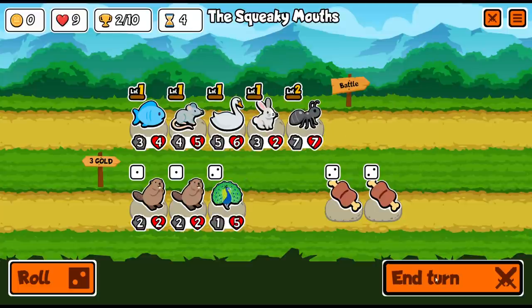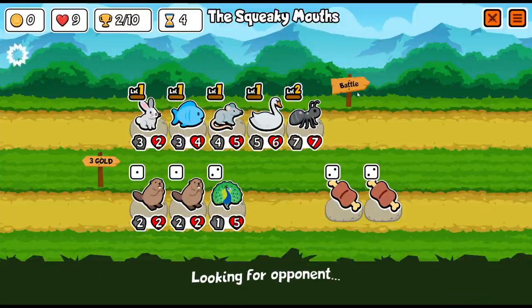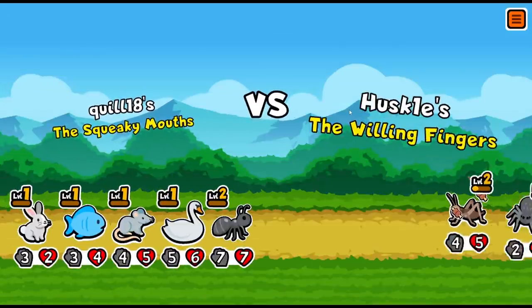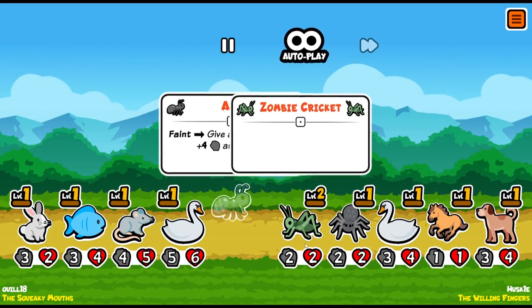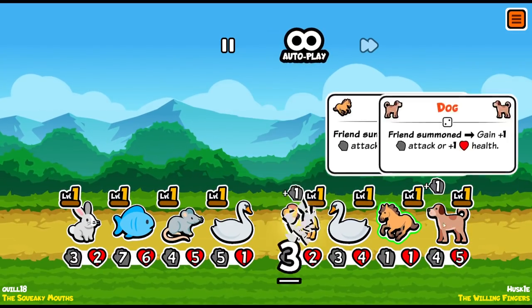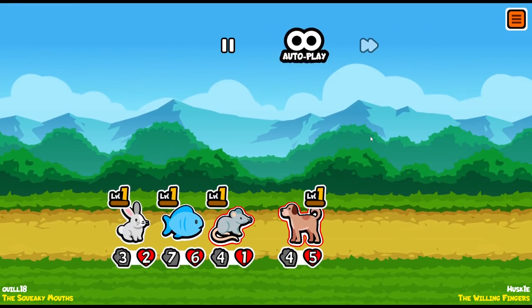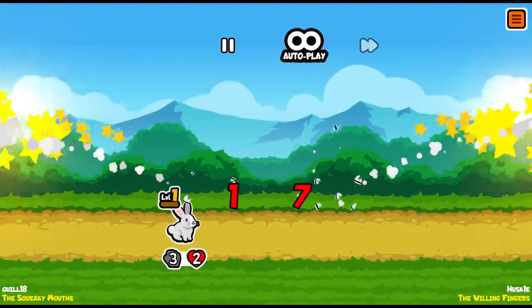I'll sort everyone based on attack damage. We do need some sort of synergy, some combo going on relatively soon — hopefully we can find something. The opponent has a cricket with strength four that attacks for five more because of the meat and the zombie cricket. He's got a horse and a dog comboing with summons. We are going to dominate this just fine despite having no combos — we just have a lot of stats.